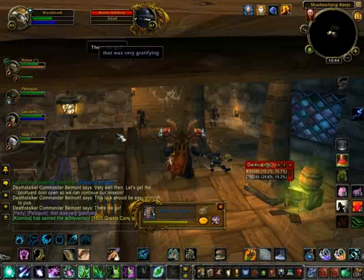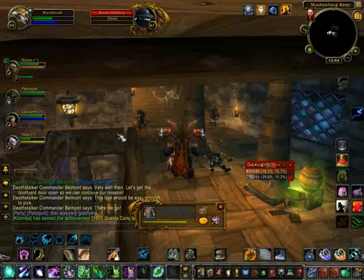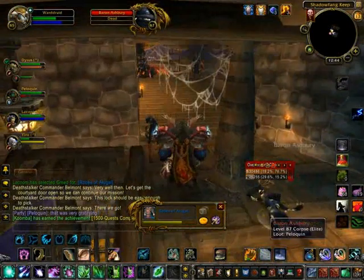Near the end when he has like 10 or 20% health, he's going to start doing massive amounts of shadow damage AoE, and you want to keep everyone alive and spread out your heals. The tank doesn't really take much more damage than anyone else during this fight — it's a lot of AoE heals and keeping everyone alive. So do spread out your heals as much as you possibly can.